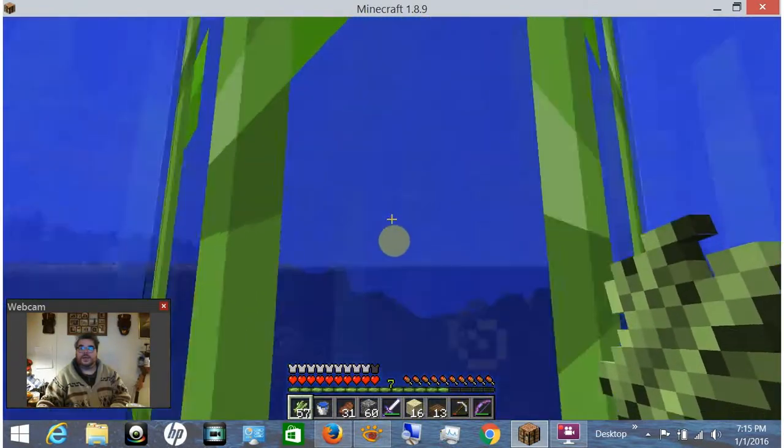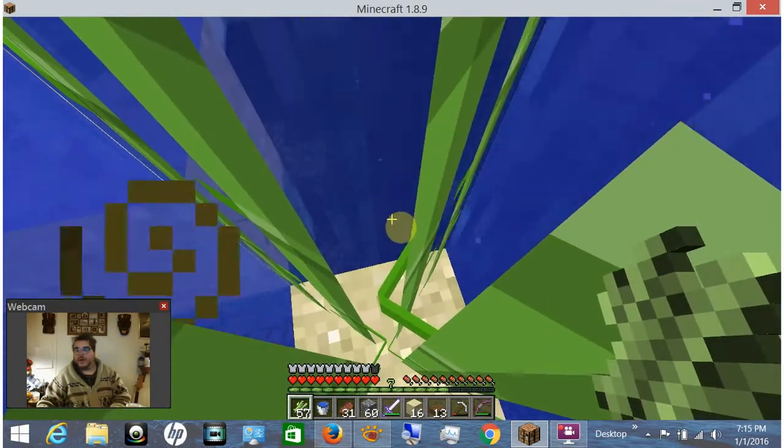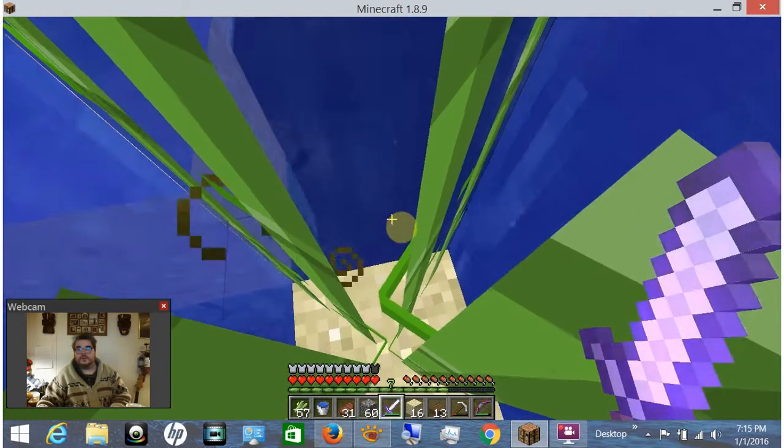As you can see, I'm underwater. This will work all the way down to the bottom of the ocean floor. You plant your cane on sand down below and you can stand there for as long as you want. No special tools or equipment required.